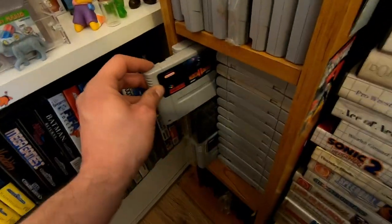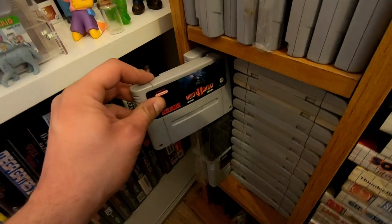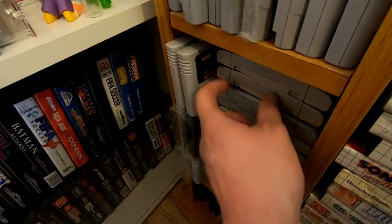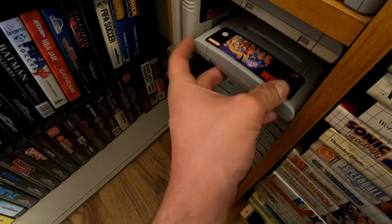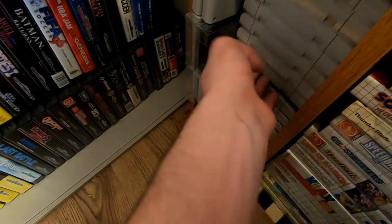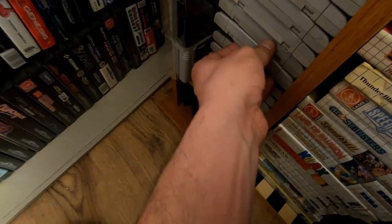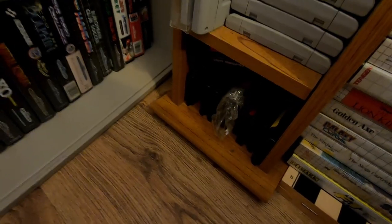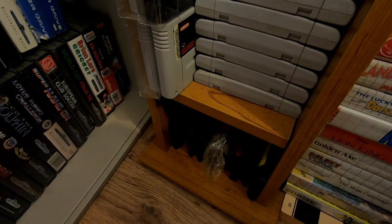Then we've got some SNES games down here — the first of a lot you're about to see. Got Mortal Kombat 2 loose but I've got the box for it. Jurassic Park, Batman Returns, Olympics, Tetris and Dr. Mario which I have boxed as well — ones I've actually been playing. Home Alone, Super Ghouls 'n Ghosts — hard as hell but brilliant. And we've got loads of loose Mega Drive games down there as well.